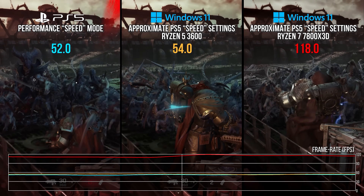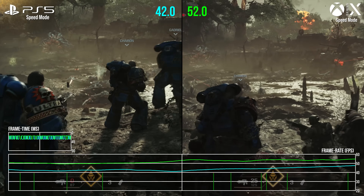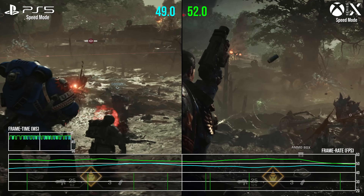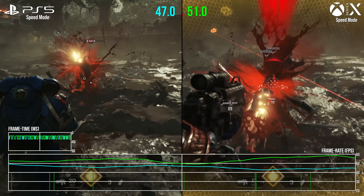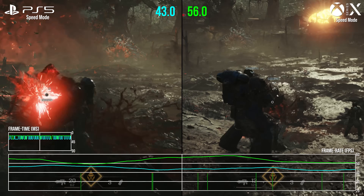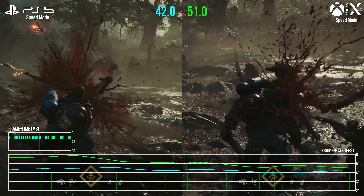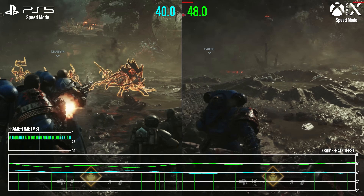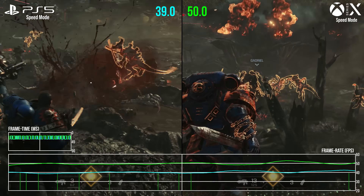However, this still doesn't explain the Xbox Series X performance advantage — I'm really mystified by what's happening there. Even after dialing into the exact settings and getting a very close hardware CPU approximation, we're still seeing a Series X advantage. It could be LOD variation on the creatures as they swarm in, or a different optimization approach. Both consoles were tested on the same patch — version 1.02 on each — and we can only describe what we're seeing so far.